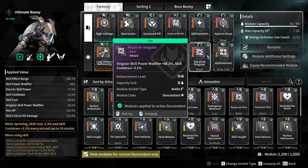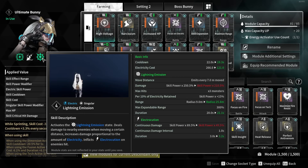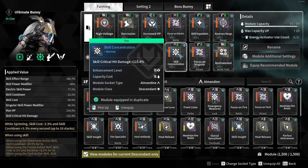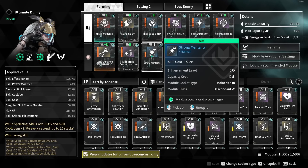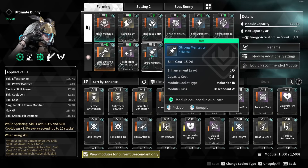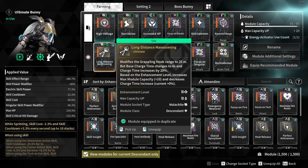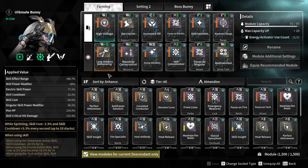We are using focus on singular because Bunny's abilities are singular, and the third ability is singular which is the important one. Then skill concentration for extra crit damage, strong mentality for a little bit of negative skill cost, and maximized conservation for skill cost. I prefer to use long distance maneuvering but this is completely optional — the maneuvering mod doesn't make a difference, just rock whatever you prefer.